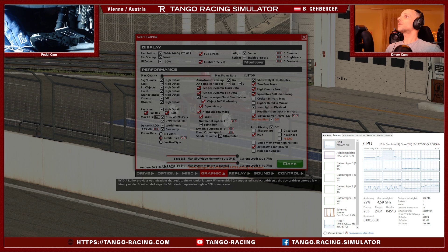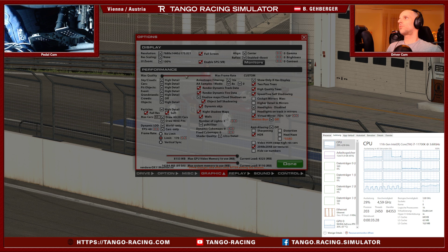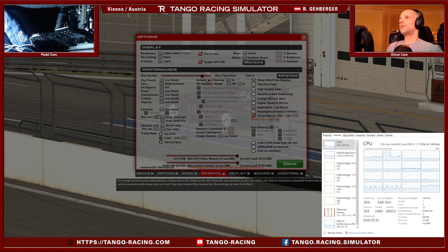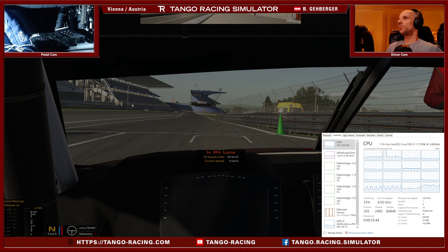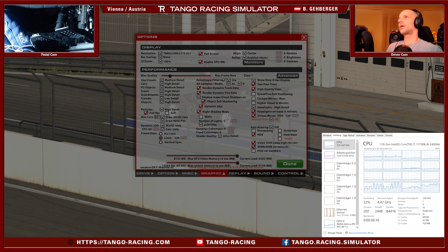I asked iRacing support what to do and they suggested to try these quality settings — these standard settings. I restart the simulation and give it a go. If I go to Class 1, I can just hop into the car and this is around some of the worst frame rates I'll receive even doing a full lap. Sitting here in the pit lane gives me around 150 frames per second. This is a triple screen setup with 7,680 by 1,440, so rather high resolution on triple screens. That's the performance sitting in the pit using just one preset.